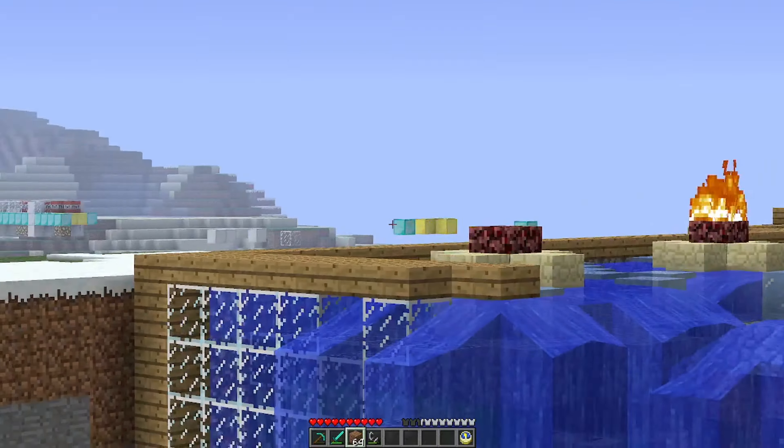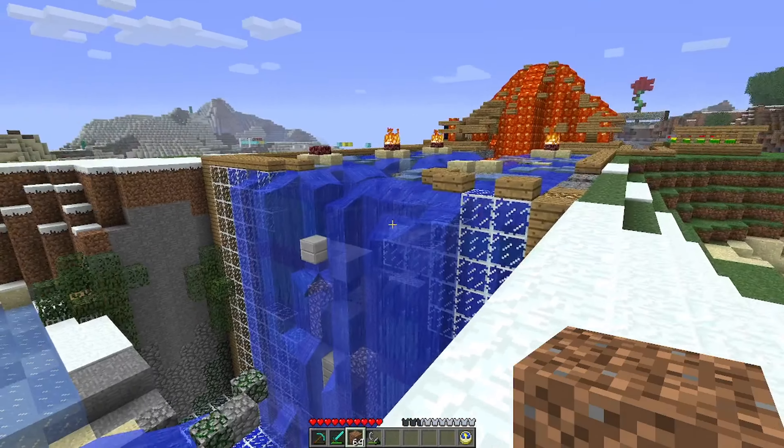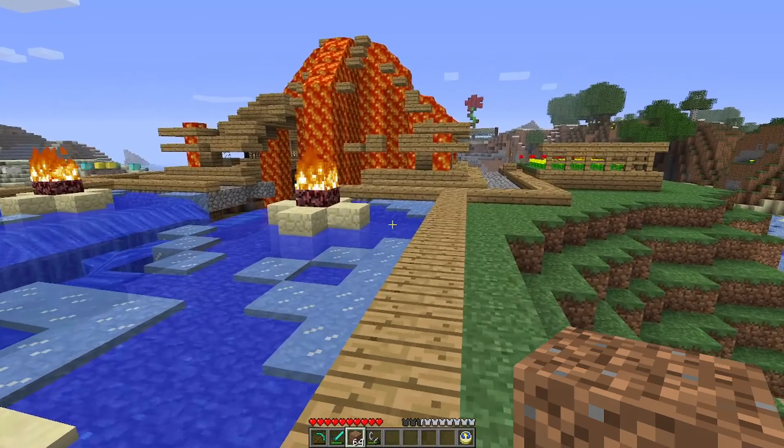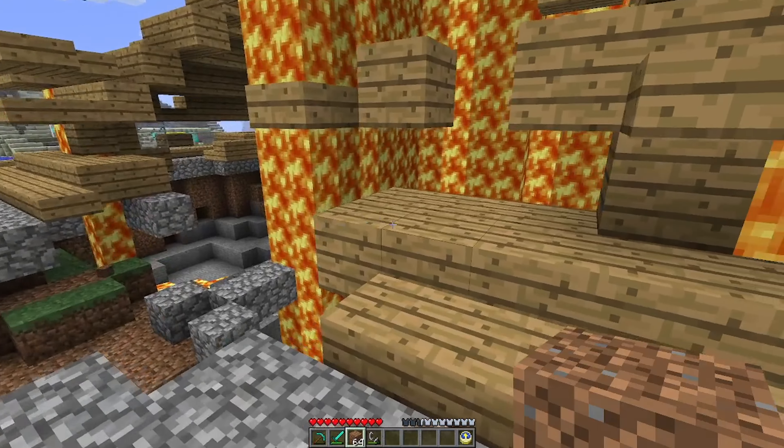We got rid of our flower farm, we got rid of our bridge, everything's kind of going. Our sugarcane farm is to dust — very good. Everything's looking lots better now. And lava — I do like the addition of the lava pouring everywhere, that is quite nice.